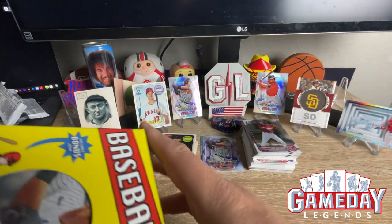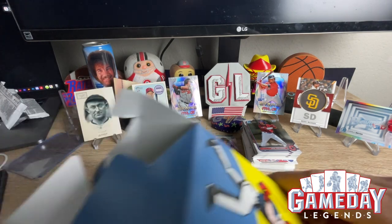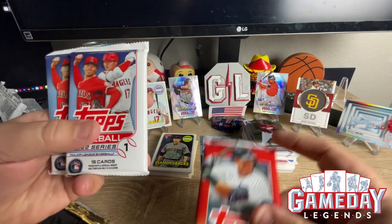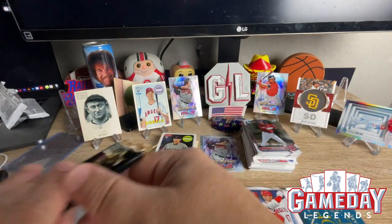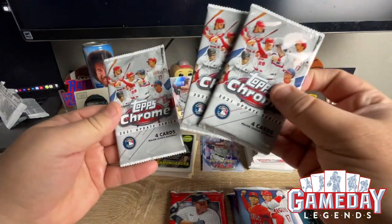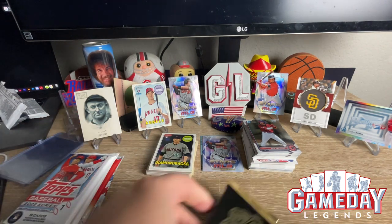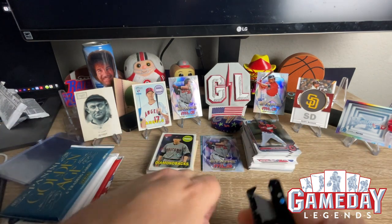All right, now we're gonna get into the second blaster — that was super crazy. Let's see what we got here. We got a Series Two, 2022 Series One, Golden Age — pretty thick too — Studio 91, and our top loaders. Hey, look at this — we got some Topps Chrome 2021 Update Series, four cards each. Still can't believe I hit that Ohtani — that was super awesome. Let's open these up.